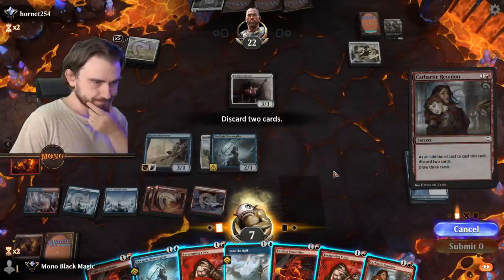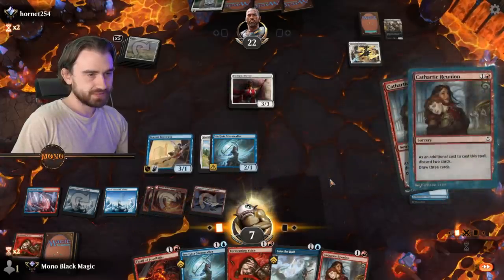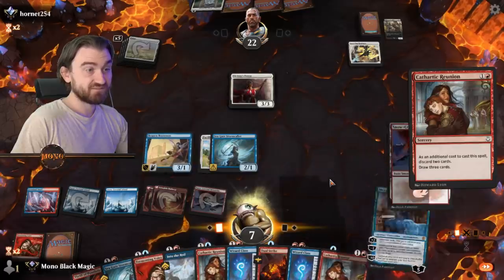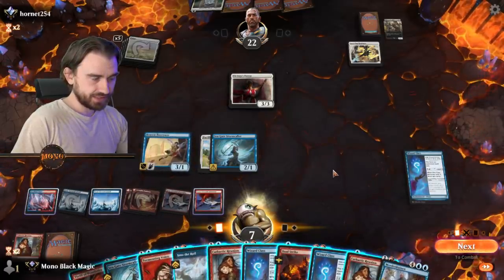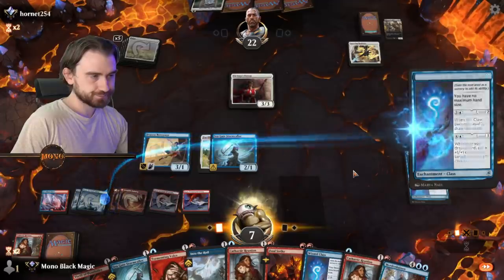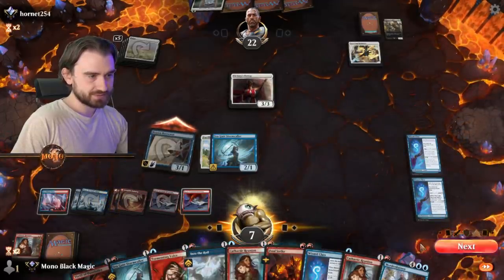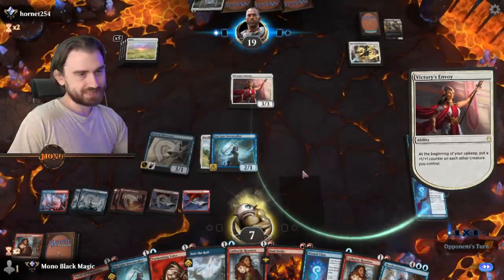Throw away — yeah, Thrill and Tormenting probably. And draw a lot of cards. We did draw a lot, nice. And we're gonna Into the Royal so we can play another Wizard's Class. Do that, and attack with Brazen Borrower. We're not killing him but we're preventing him from getting to 27 HP.